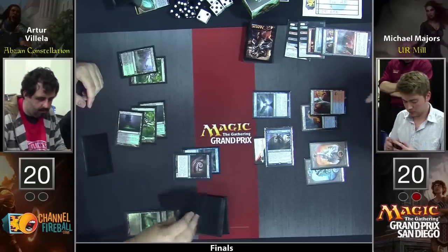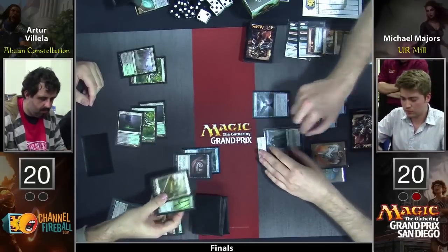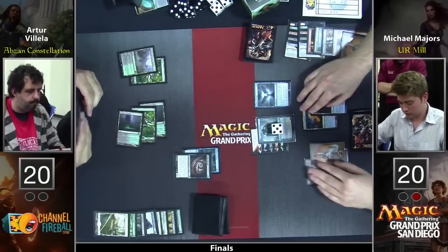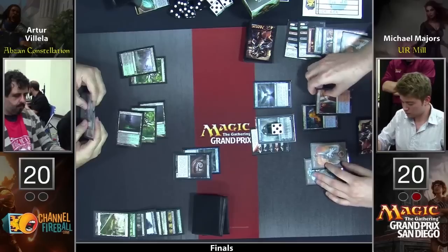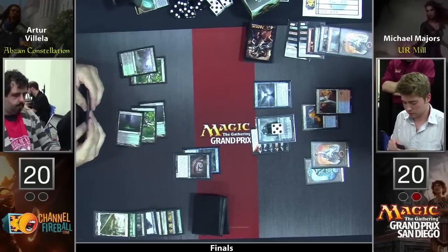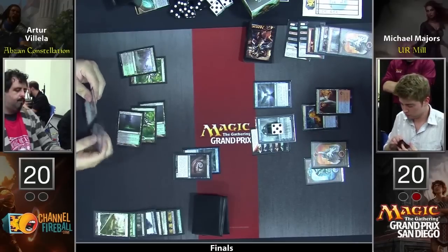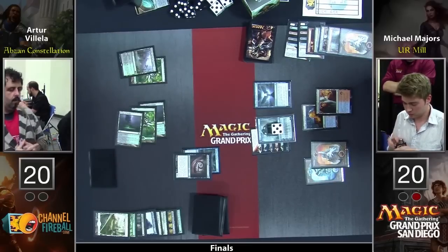I don't know what Michael Majors's hand is exactly, but he's got a lot of good options here. I don't think there's any way this turn ends poorly for him — he even doubled up on that Tutelage trigger. So Jace flips, starts at five. Could also just see something like flashback Magmatic Insight, not even care about the second Tutelage hiding under Brain Maggot, and just cast Magmatic Insight, Tormenting Voice, maybe follow it up with a Treasure Cruise.